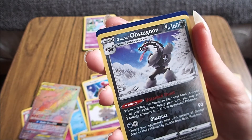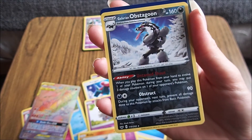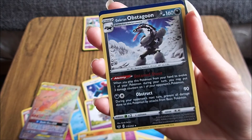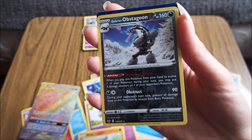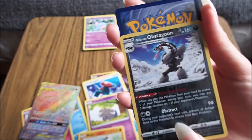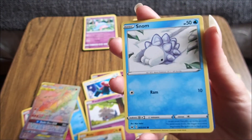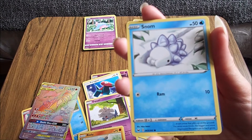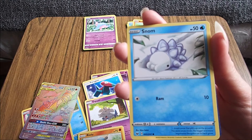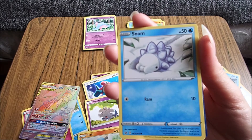I think that is a shiny — Galarian Obstagon. Evolves from Galarian Linovon. Blocking Pokémon. It's evolved after experiencing numerous fights. While crossing its arms, it lets out a shout that would make any opponent flinch. Snom. Worm Pokémon. Nom nom nom nom. That says worm Pokémon but it looks the least like a worm I've ever seen. It eats snow that piles up on the ground. The more snow it eats, the bigger and more impressive the spikes on its back grow. How many worms have spikes?